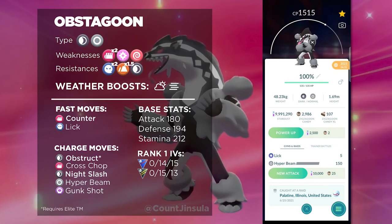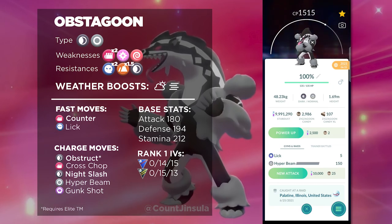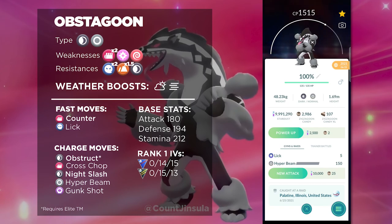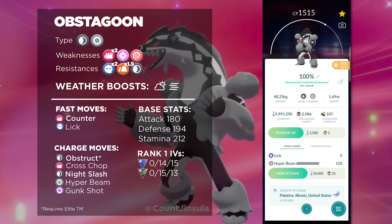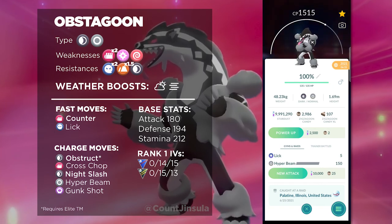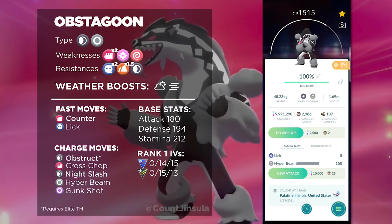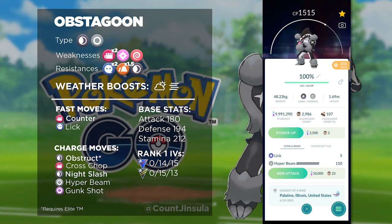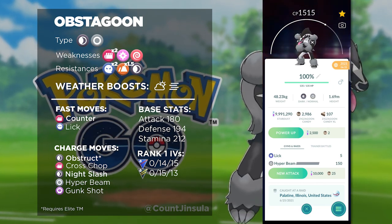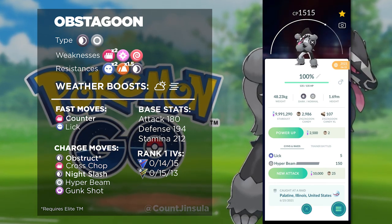We should close off this video by talking about whether or not Obstagoon with Obstruct is going to be relevant in Raids. Like I mentioned before, this Pokemon is very weak for Raid Battles and there are always going to be better Dark type options. Even though Obstruct is a slight improvement in PvP, it doesn't necessarily push Obstagoon into the top tier for Raid Battles, so unfortunately this Pokemon is strictly just for PvP. There are plenty of really powerful Dark types out there that you could use for Raid Battles and Team Go Rocket Battles.